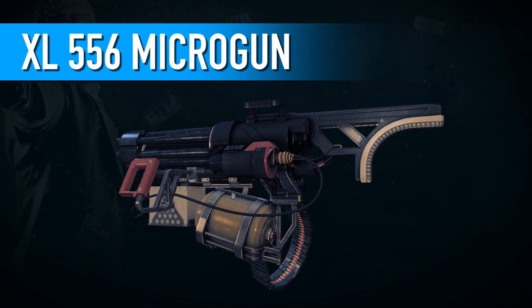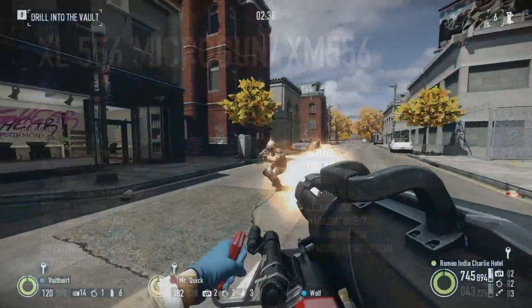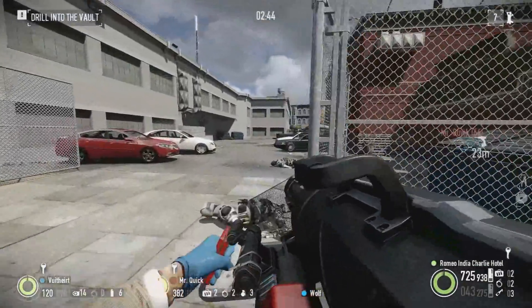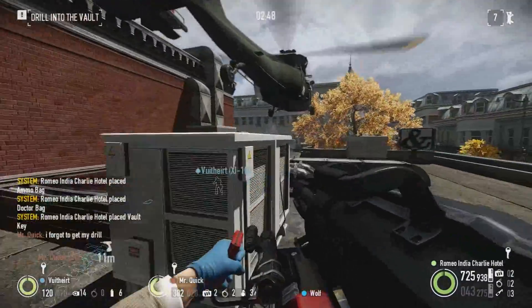Sharing a similar design to the M134 minigun in principle, the Microgun chambers the smaller 5.56x45mm NATO round. This allows it to have an overall smaller and lighter design construction. The in-game weapon is based on the XM556, developed by Emptyshell as a relatively man-portable alternative to the M134.